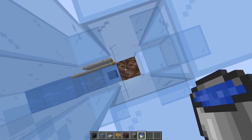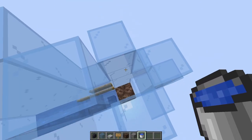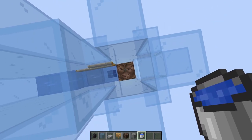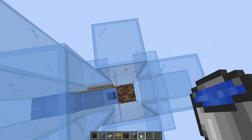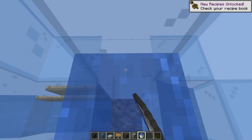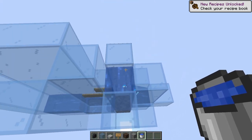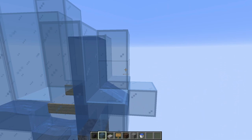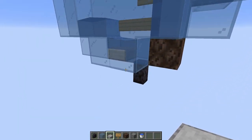You can place water at the top and use kelp, or place four buckets of water, or I like using ice — just stack ice on top of the soul sand up to here and then break it all the way up. You should end up with a small triangle of water right there. That's what we want.